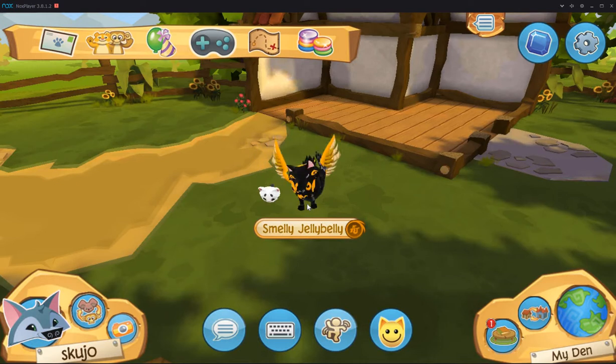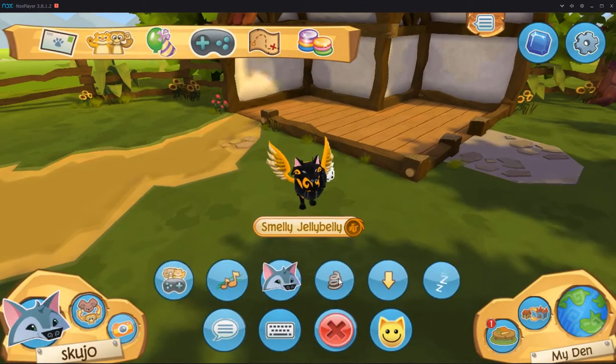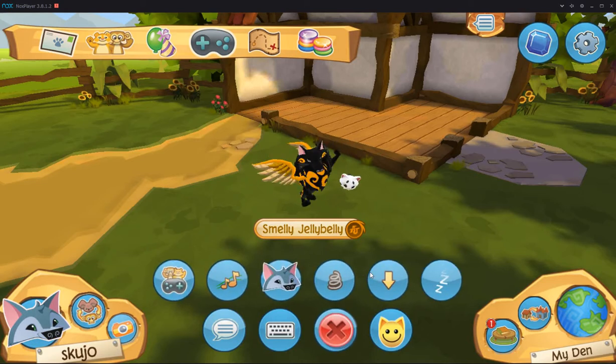Oh, that's kinda cute. He, like, does a thing — like he's looking for a mouse or something. He's like, pouncing. I wonder if he has all the same emotes as a cat does. I'll have to check that out sometime. Jump — it's just a jump. Dance — it's like a normal pet dance. It's just kinda stretching his limbs out, with his little stubs.